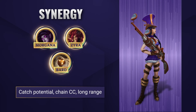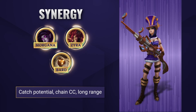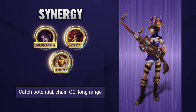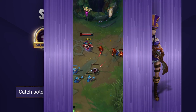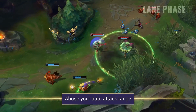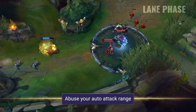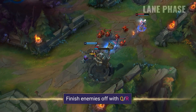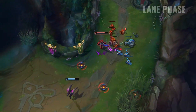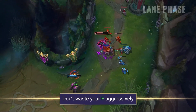Caitlyn is infinitely more powerful when she's combined with a support who can help her utilize her traps and her long range. Champions like Morgana who can set up CC to chain with your traps and pick enemies off are exceptional. In the lane phase, you'll want to abuse your strong early game as you outrange most champions in the bottom lane. Look to punish them with constant auto-attacks, especially when you've got those headshots ready. After harassing your enemies down, look to finish them off with a well-timed Q into your ultimate. Be careful not to use your 90-caliber net too aggressively in the lane phase as enemies will often try and punish you for it.